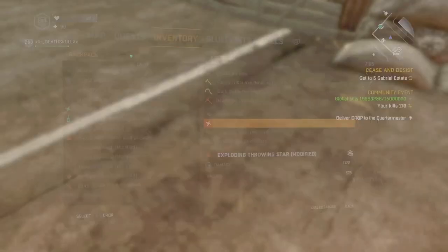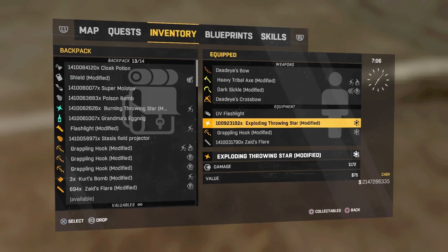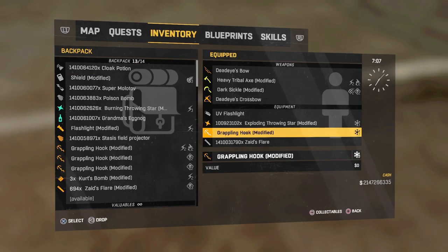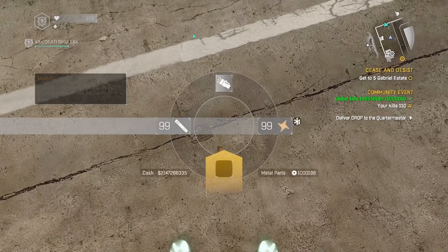I'm gonna get rid of my eggnogs for my exploding throwing stars. I'm gonna drop my grappling hook on the floor. A very quick warning: if you have like 1.4 billion or 900,000 next to your grappling hook, I wouldn't suggest dropping it because there's a slight chance of resetting the number and showing up as a standard grappling hook, whatever tier you have.